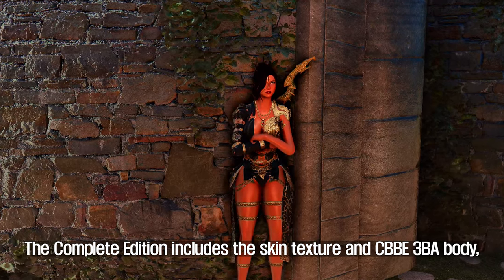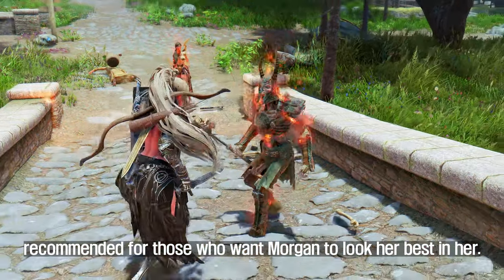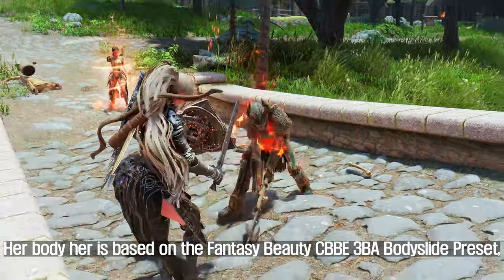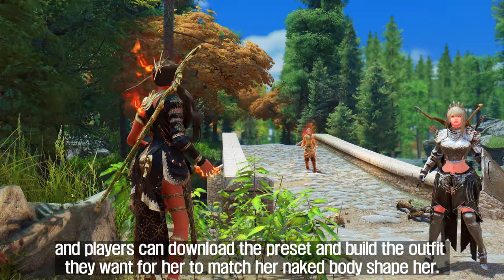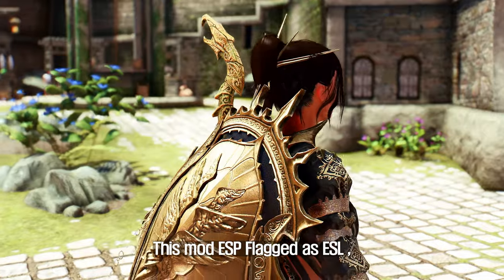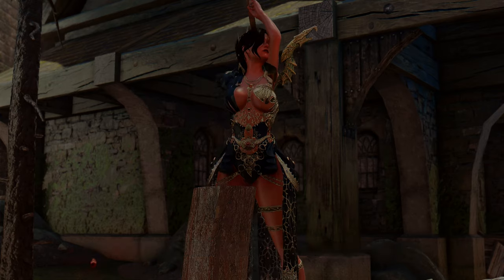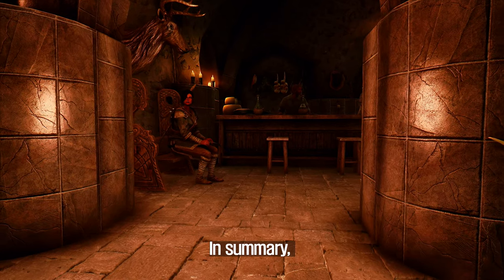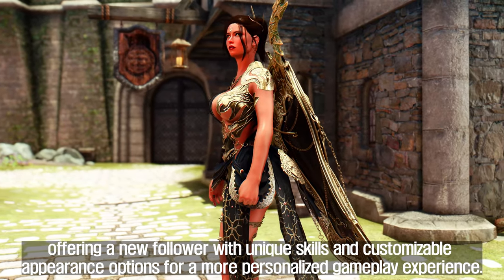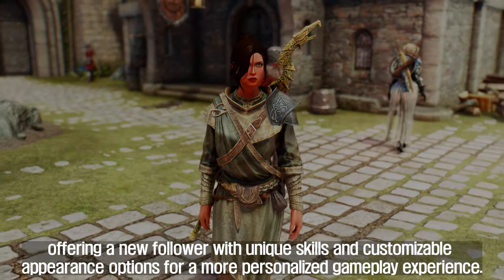The Complete Edition includes the skin texture and CBBE3 VA body, recommended for those who want Morgan to look her best. Her body is based on the Fantasy Beauty CBBE3 VA Body Slide preset, and players can download the preset and build the outfit they want for her to match her naked body shape. This mod is ESP flagged as ESL and can be manually loaded in the mod manager. In summary, the Morgan Follower mod is an excellent addition to Skyrim, offering a new follower with unique skills and customizable appearance options for a more personalized gameplay experience.